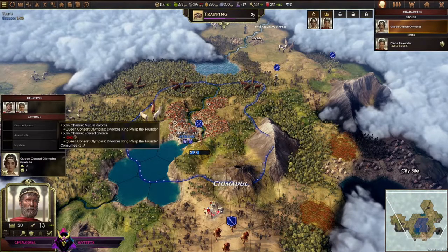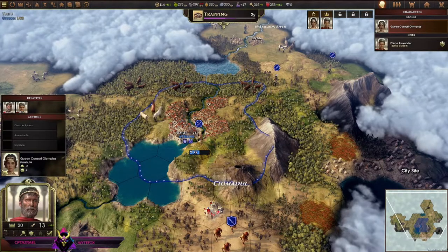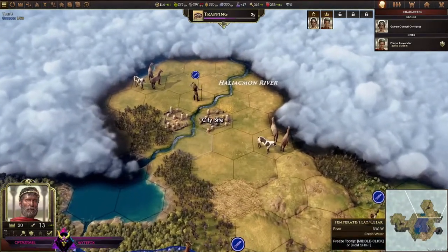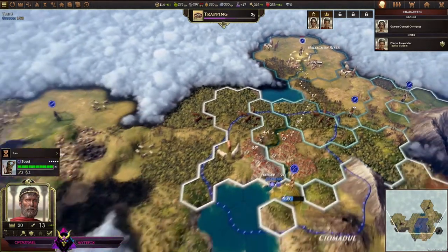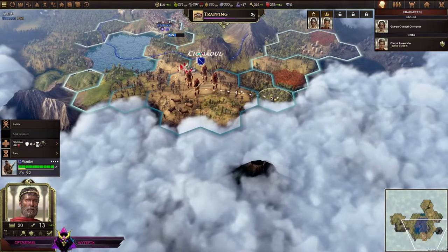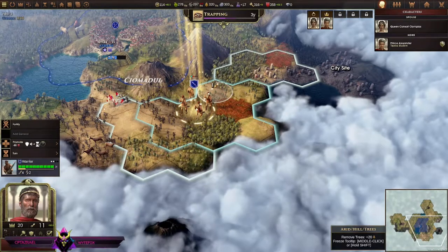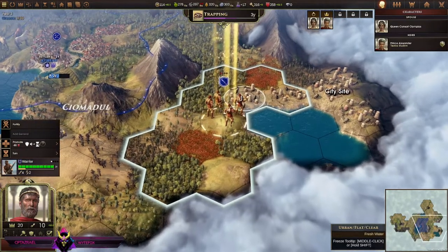This is getting into stuff you'd see in Crusader Kings — the Paradox games I'm not really super experienced with. My co-editor is very versed in the Paradox style of game; when he gets his hands on this it's gonna be pretty intense. Work is being built, farm being built. Have our warriors keep expanding and making sure our borders are safe — heading to the other city site to see if it's clear.